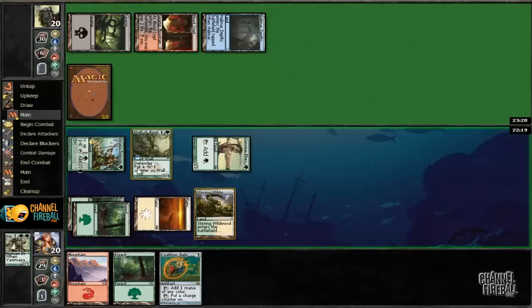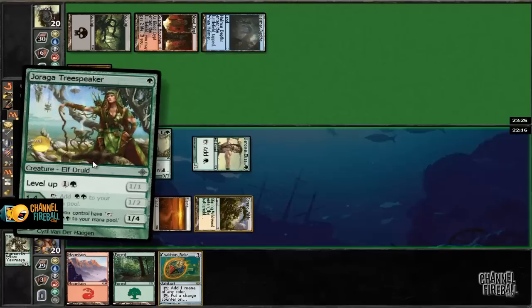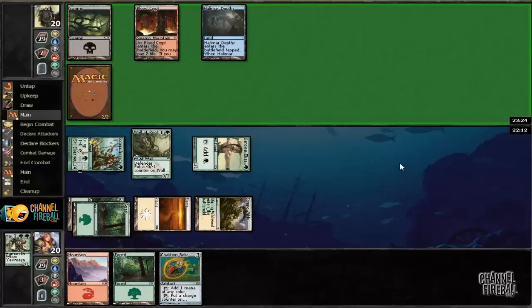So if this guy dies — if that is Bane of the Living — you can see this guy is a 1/4. This guy is an elf, so he taps for a lot of mana. So all we need is something sweet.